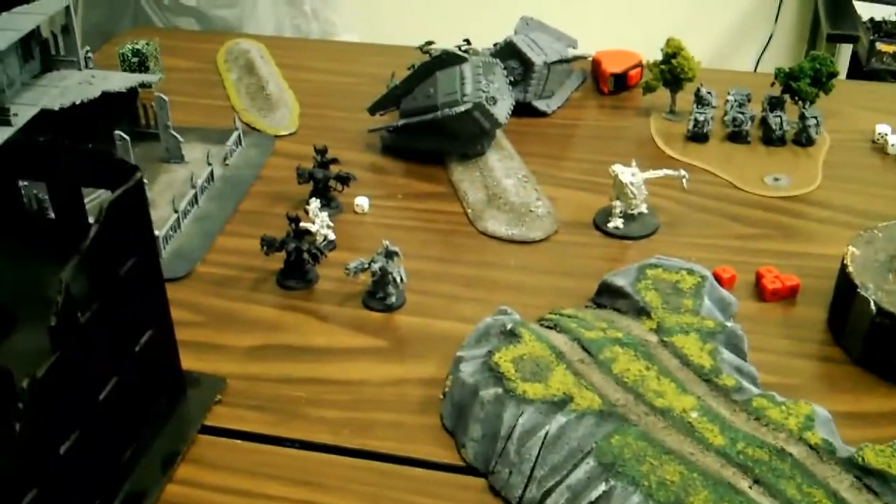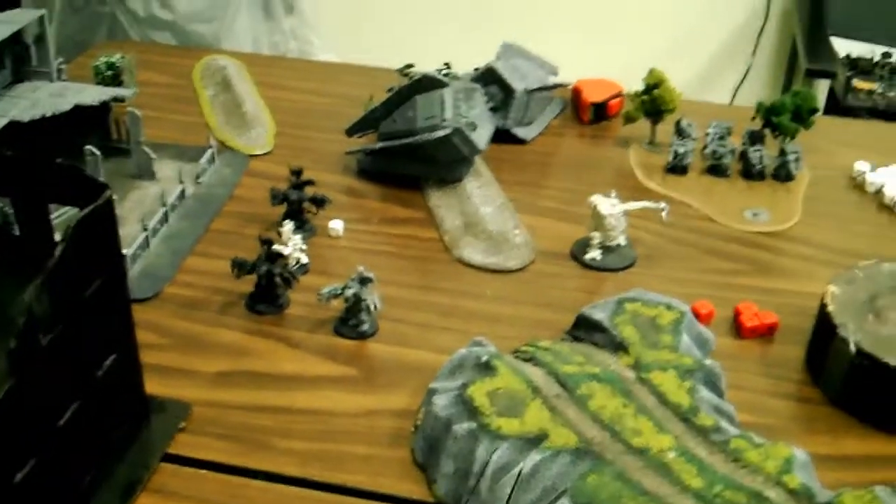Blood Angels Turn 4. Not a lot of stuff could move. These guys moved 12 inches. Terminators moved over. Shooting phase: a Plasma Cannon shot over there and rolled two ones to wound — did nothing. Just needed twos and couldn't roll them. The other Plasma Cannon did hit and caused one wound. The Librarian used Blood Lance and killed one guy. That was the end of Blood Angels Turn 4.